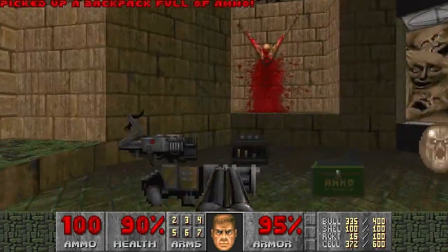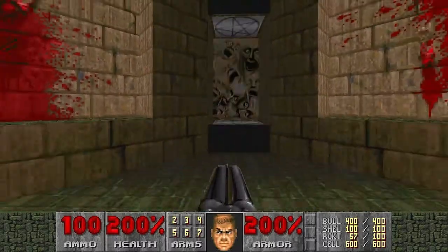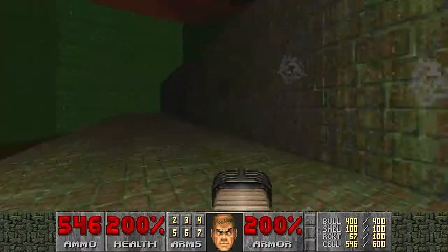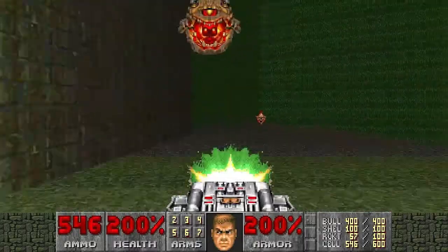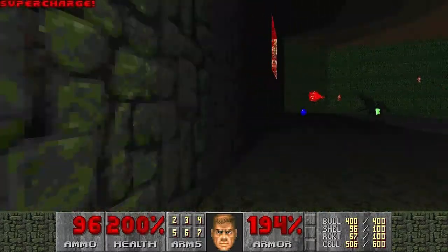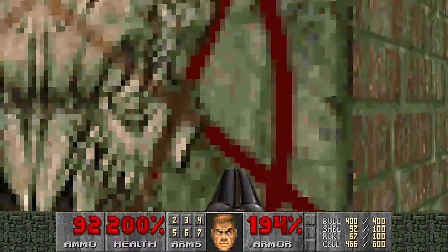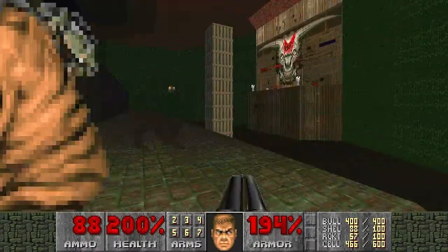Alright, so here we are at ZDoom. Let's do the same thing again, but this time I'll show the right way - the intended way - to defeat the Baphomet or Icon of Sin. My gameplay is basically the same thing, but it's kinda harder to do this time - you'll see how. Once again, we have to dispose of that Revenant. I'd like to use the Plasma Gun for that. Let's take the Soul Sphere. And I hear a Pain Elemental - I'll dispose of him right away before he puts me into more trouble.